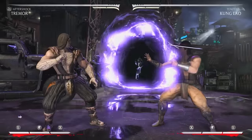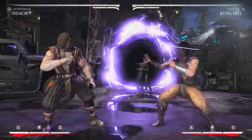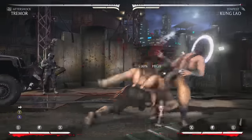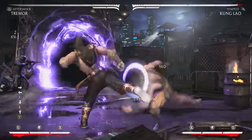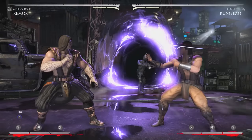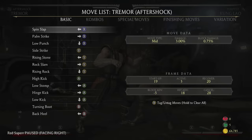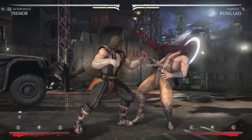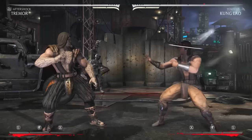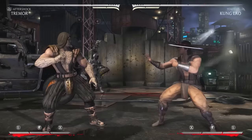Tremor doesn't have many good mids anymore. Forward one is his best punish and it's a high as well. A lot of times what I like to do against Tremor players is just poke a lot to challenge their execution, because if they're not fast they're gonna get poked out of their big combo strings. Back one is 19 frames, so it can get beat out by a lot of things. Forward one is seven frames but high, so challenge Tremor players with down pokes.